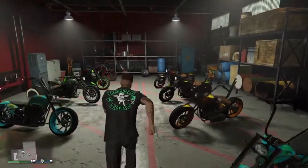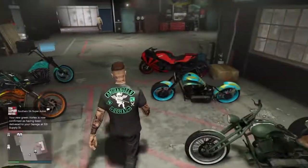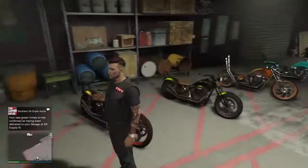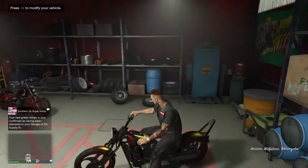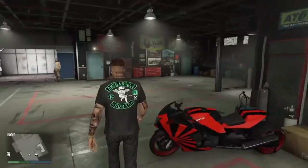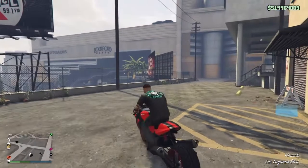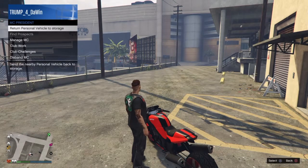I just put my dirt bike in that one garage so I could customize the Vortex, which is supposedly here. But I don't see it. I don't know if I pull out the bike and come back in. I think I put it in the right place — actually, I don't think I did. Let me go through here and get it.